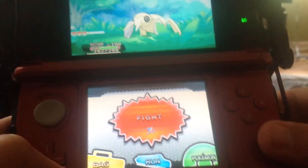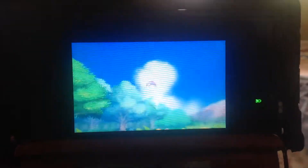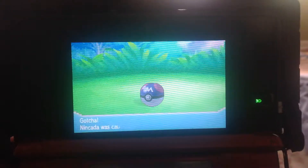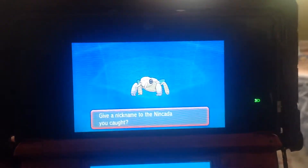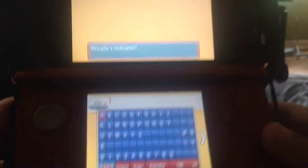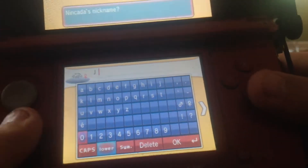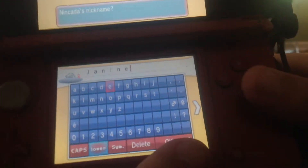Now we're going to catch this thing. Just in case this Ninjask evolves and Shedinja doesn't appear, I want to get the Shiny Shedinja too if that's possible. Since it's based off a Shiny Ninjask, we're going to call you... Janine. The Gym Leader from Johto.